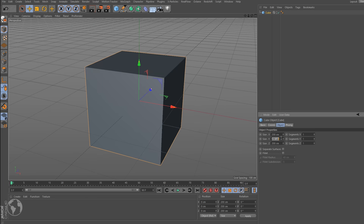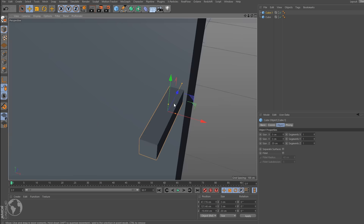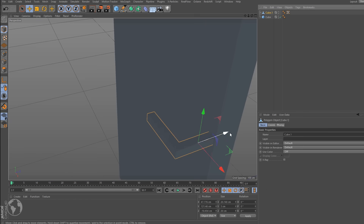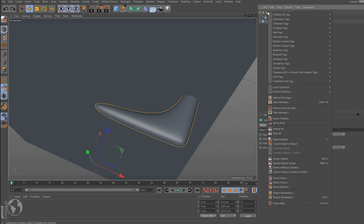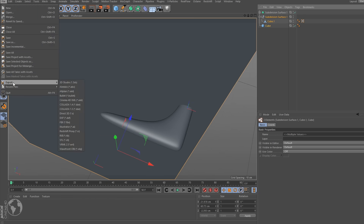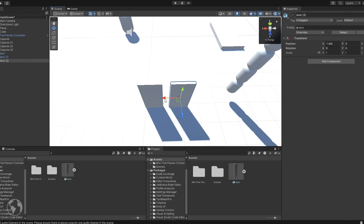So you open some 3D software and make a door — a transformed cube will pretty much do. As for the handle, let's extrude a cut in another cube and slam a subdivision surface on it. Nice — couldn't be simpler. Let's quickly import it to Unity, make a few copies of it, and try out the game.